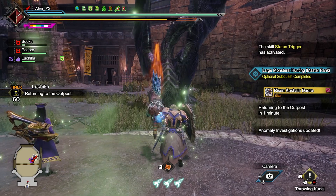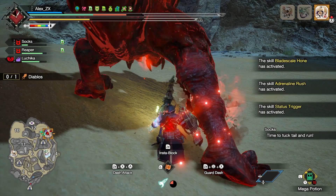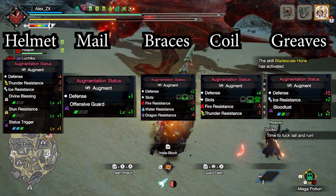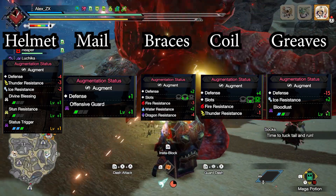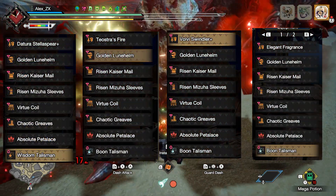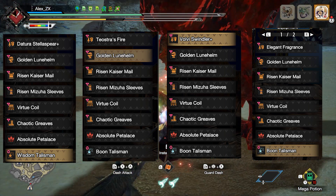There are different ways to make this build work. You can entirely rely on Emboldened, which is an extraordinary skill if you are playing solo, because you are going to have Guard 5 and Evade Window 5, plus some extra defense. The only issue is that you need the monster to be on top of you the whole battle. If you are playing in multiplayer, adding one Diversion deco may help to keep the monster's attention on you.